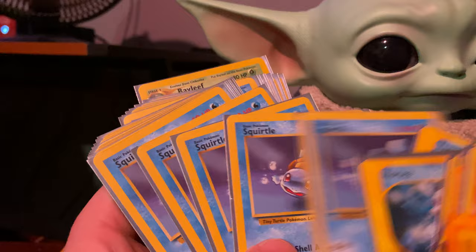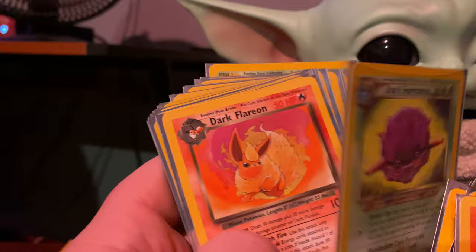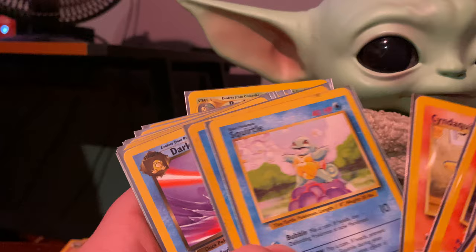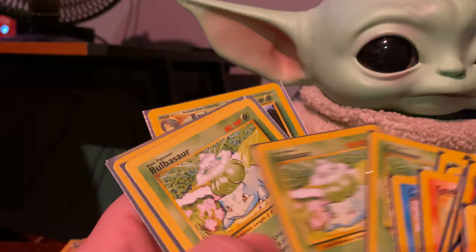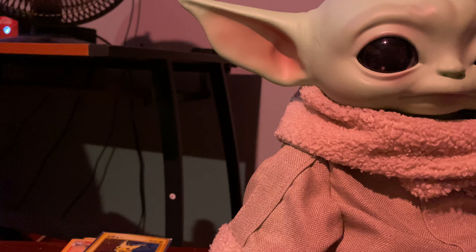Marill, Horsea, Slowpoke, Tentacool, more Rocket Squirtles — one, two, three, four, five — Croconaw, Wartortle from Base Set, another Croconaw. Dark Flareon, Dark Flareon from Rocket, Dark Quilava, Rocket's Charmander, Cyndaquil, two Squirtles from Base Set, Dark Golduck, one, two, three, four, five, six unlimited Bulbasaurs, Weepinbell from Jungle, Neo, and then Neo. So that's all the vintage that I have pulled out for this video.